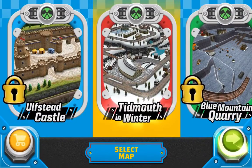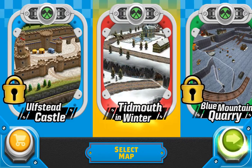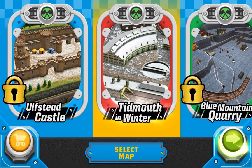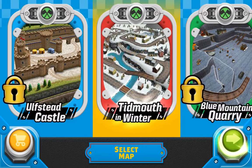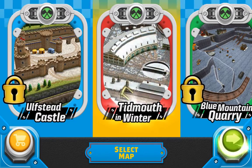Choose a place to visit with your engine friends, then tap the green button to preview the map. In here you can see Tidmouth Sheds and the town square in the snow. Here we go!